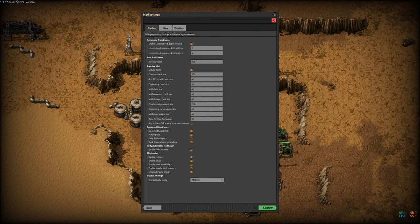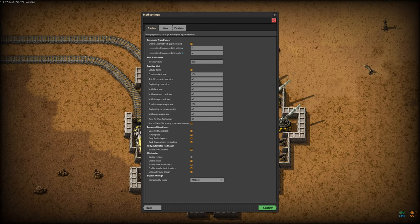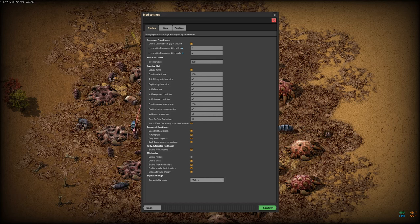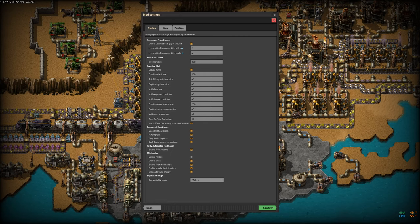Mini Loaders are a modification of the loader item — which is generally not enabled in the base game — that allows you to stream content from a belt directly into a box or from a box directly onto a belt. They can also be set up to load and unload cargo wagons at belt speed. This removes the tricky things you have to do to manage unloading a train wagon and get a full blue belt of stuff off it. Mini Loaders are a 1×1 cell item with a connection on one side going to belts and on the other side going to a box, cargo wagon, assembler, or whatever.